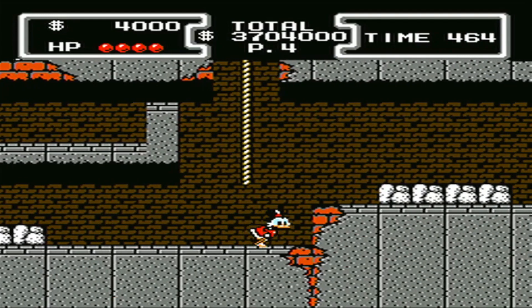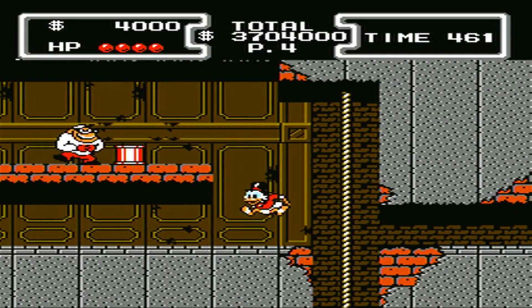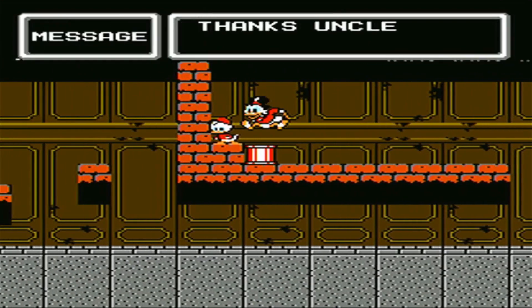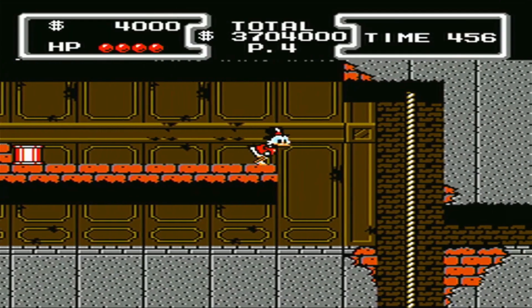Although there's more area to the right, we're going to take the rope up, and then we see the Beagle Boy, and we can take him out with a little golf swing, thus saving Huey. He's so appreciative that he tells us there is an illusion wall on this level.